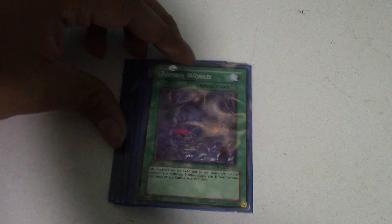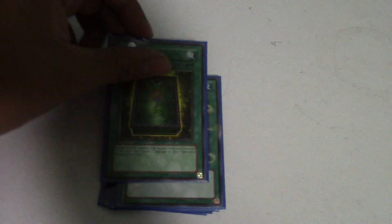Next you want your Zombie World, which actually helps the Bone Tower's effect because it makes all monsters in the graveyard also count as zombies. So if they were to bring their monsters back from the grave, Bone Tower's effect would activate and they would essentially mill more cards. Fantastic.